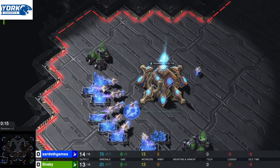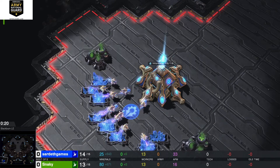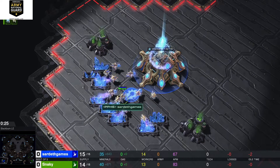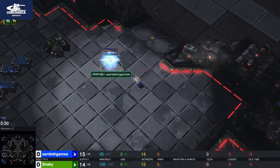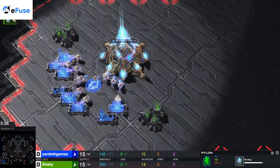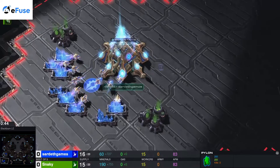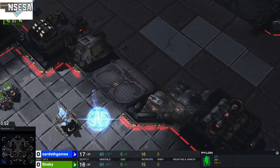Sardeth over here will be playing Protoss. We can see minerals here. Supply is how many units or workers you have. Sardeth is going to put a pylon down — the pylon will power your buildings and give you more supply. Supply has gone up from 15 to 23.